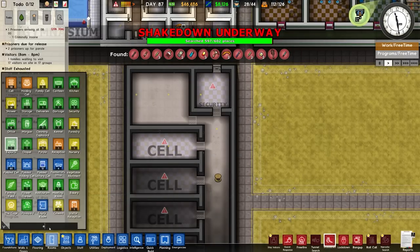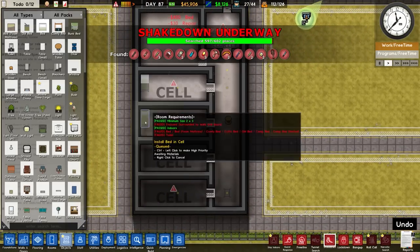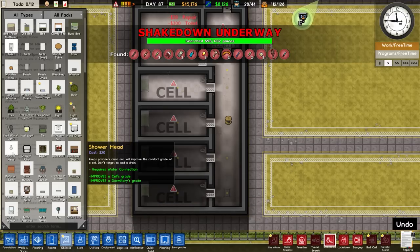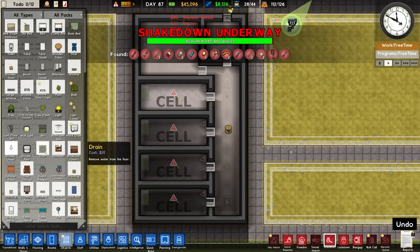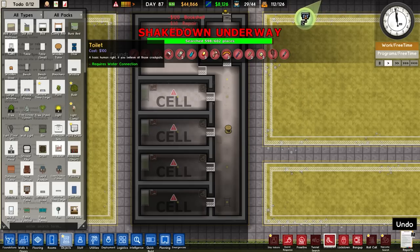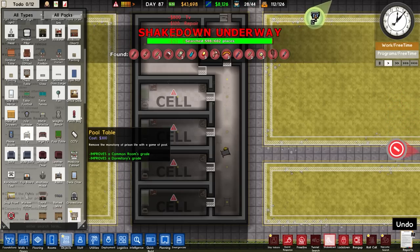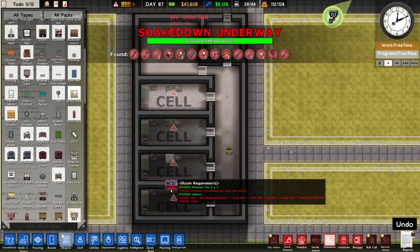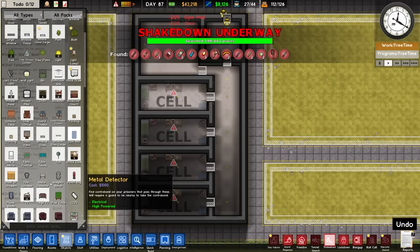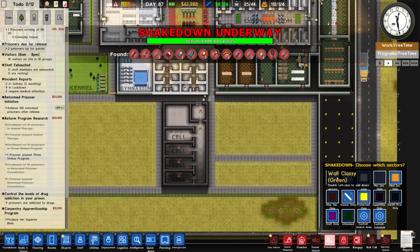We don't have execution yet but we do have the stuff for the cells. Each Death Row cell is going to have a bed, toilets, and a shower head. There's a danger level alert - everything's a bit clunky. Bookshelves are going in, and a window - maybe no TV. I'm not going to put a radio in because it may prove an issue when you have to remove them. Also gym mats and prayer mats, and that'll be about it. I'm going to stop the shakedown because we've got enough going on.